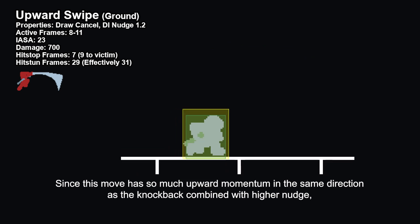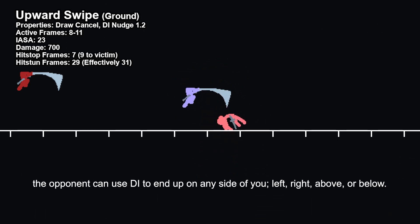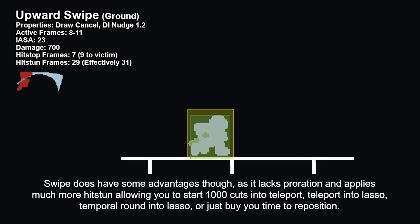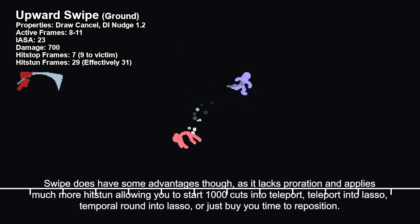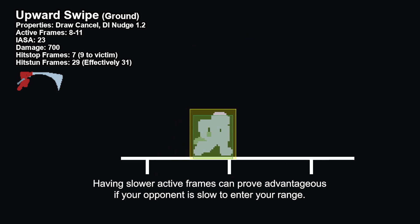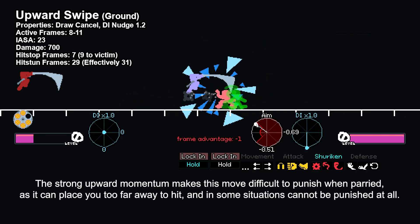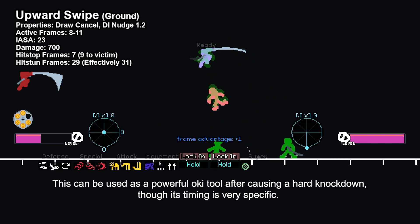Since this move has so much upward momentum in the same direction as the knockback, combined with higher nudge, the opponent can use DI to end up on any side of you — left, right, above, or below. Upward Swipe can be considered an anti-air attack, but it directly competes with horizontal slash's diagonal version, which hits and recovers sooner. Swipe does have some advantages though, as it lacks proration and applies much more hitstun, allowing you to start 1000 cuts into teleport, teleport into lasso, temporal round into lasso, or just buy you time to reposition. Having slower active frames can prove advantageous if your opponent is slow to enter your range. Swipe covers more space and can prove better at dealing with opponents approaching from above, but is outclassed in that regard by backslash. Upward Swipe's long recovery makes it a liability, but it does have a niche use: the strong upward momentum makes this move difficult to punish when parried, as it can place you too far away to hit, and in some situations cannot be punished at all. This can be used as a powerful oki tool after causing a hard knockdown, though its timing is very specific.